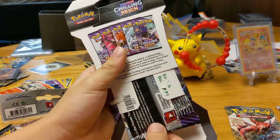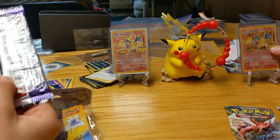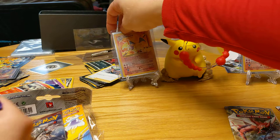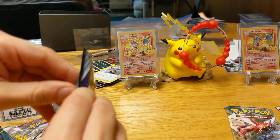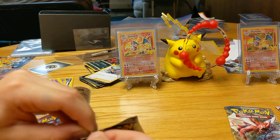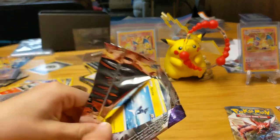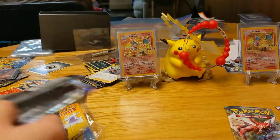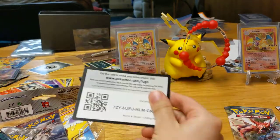We got some of these little new display stands, so now we can display the good pulls in the back. That's why we have the Charizard set. If you watched our last video — one of our last videos where we pulled both those. Spoiler alert: my dad, when he was editing, accidentally put the same video in twice.